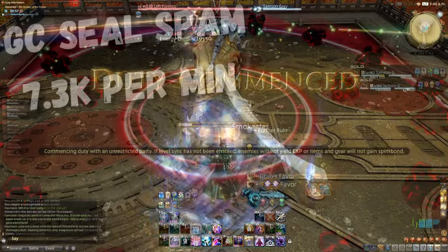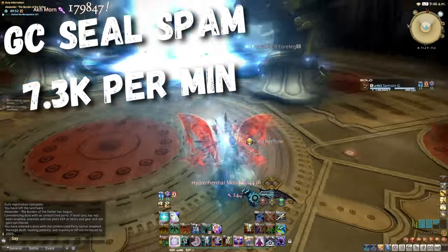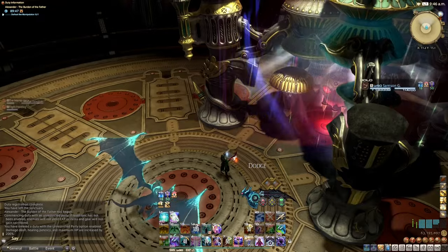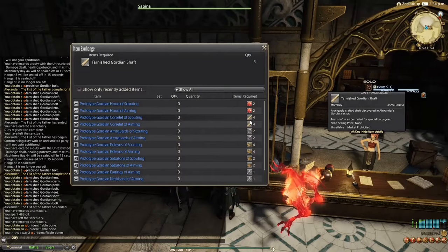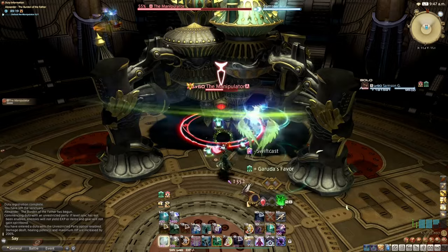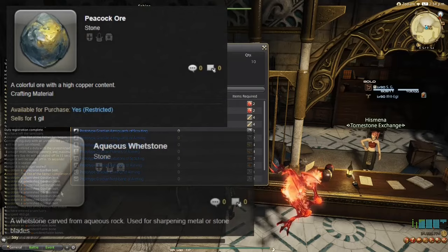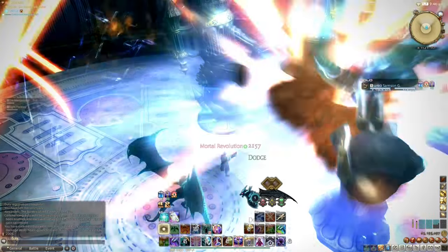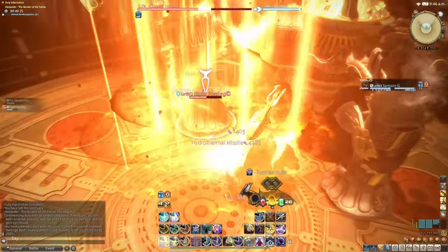GC Seal Farm: 7.3k per minute or 430k per hour. Running the Burden of the Father raid solo and unsynced takes about 1 minute and nets you materials that can be traded with the vendor in Idyllshire for item level 190 gear. This is then traded with your Grand Company for Grand Company Seals, which can then be traded for items like Peacock Ore to sell on the market board. Spamming this has proved itself as a reliable long-term way of making gill — 7.3k per minute — covered in more detail in a previous gill video linked in the description.